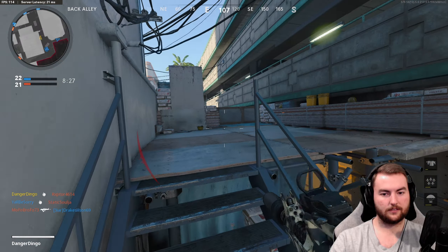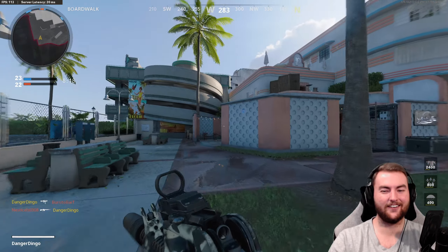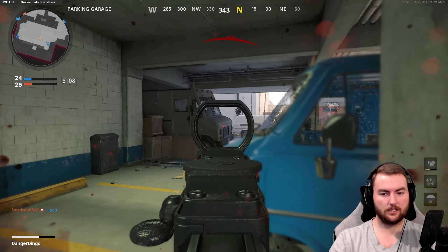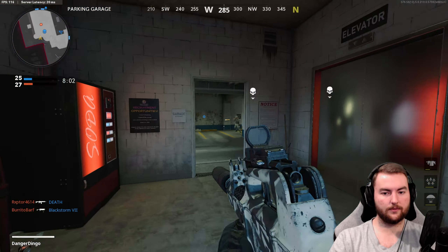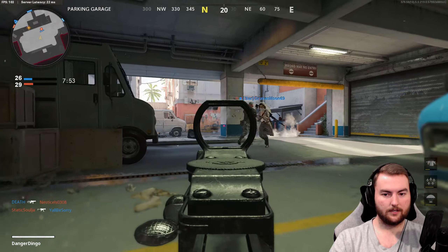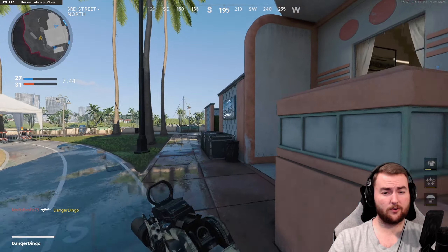We're just gonna run away, jump up and try to get him on the reverse angle. Two people again — we keep going to a space where enemies are and there's two of them every single time. Chuck the Semtex over there and wait for him to peek out — there he is, we got him. There's another guy coming. We push up on him, but what is happening with that gunfight? How did that take so long? There's always going to be somebody behind us — this game is not going very well so far.